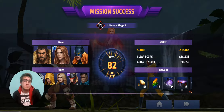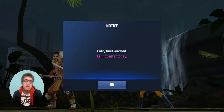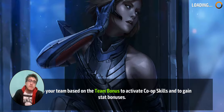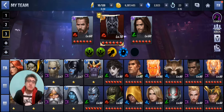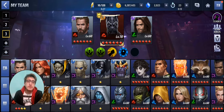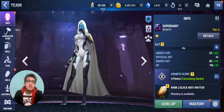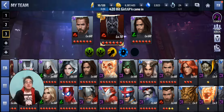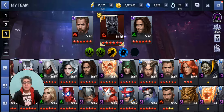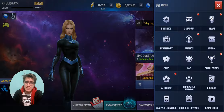Fun fact: yesterday I was doing Proxima since my boss of the day was Super Giant — I forgot her name for a second. Super Giant doesn't give you CCF or stuff like that, so I did Proxima five times and got CCF. Today I do Black Dwarf and don't get anything at all — pretty nice, right?